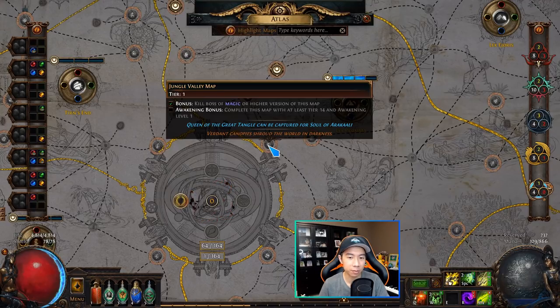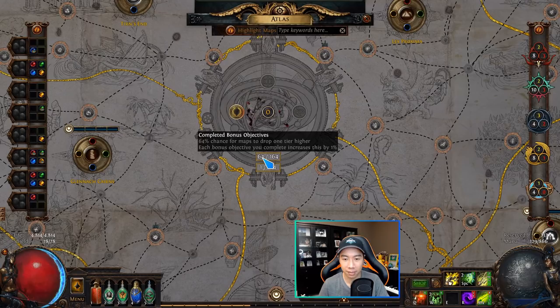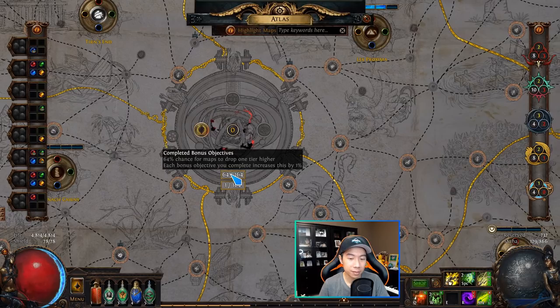For Jungle Valley, the bonus objective is to kill the boss on a magic or higher version of the map — so if you rolled it blue or higher with transmutation or alchemy orbs, you've completed the bonus objective. There's also an awakening bonus, which requires completing the map at tier 14 and awakening level 1, which I'll explain in the Conqueror section.